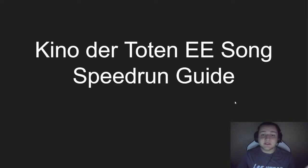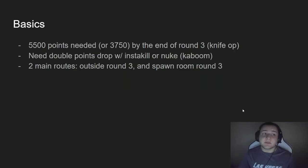For the Easter Egg Song Speedrun of any map, not just Kino der Toten, you need to know the amount of points required to open all the doors and the routes to take. For Kino der Toten, you need a total of 5,550 points minimum to get all the doors open. If you're speedrunning this map, you want to have that by the end of round 3 — or 3,750, depending on what route you take.